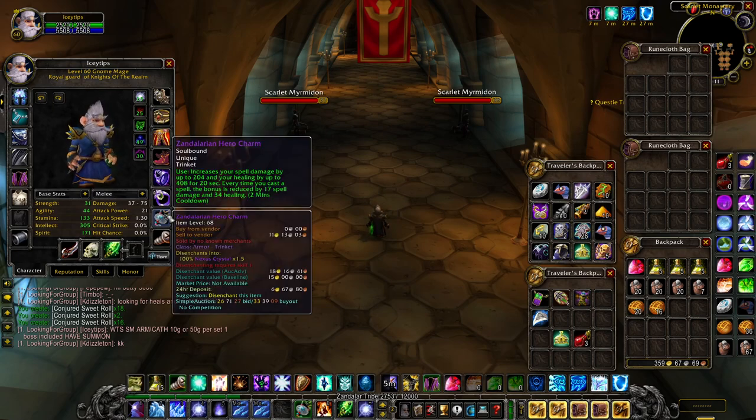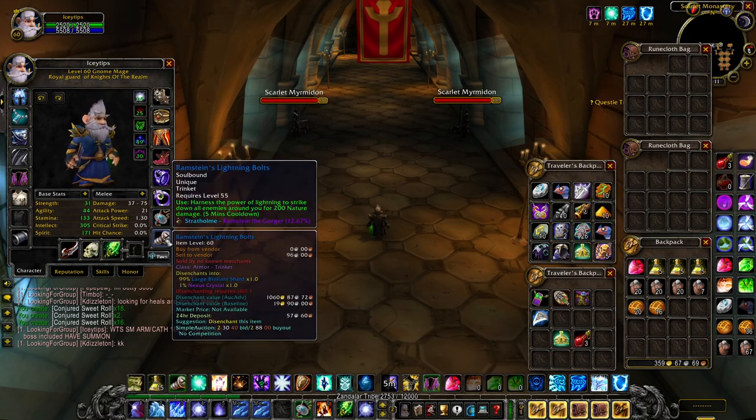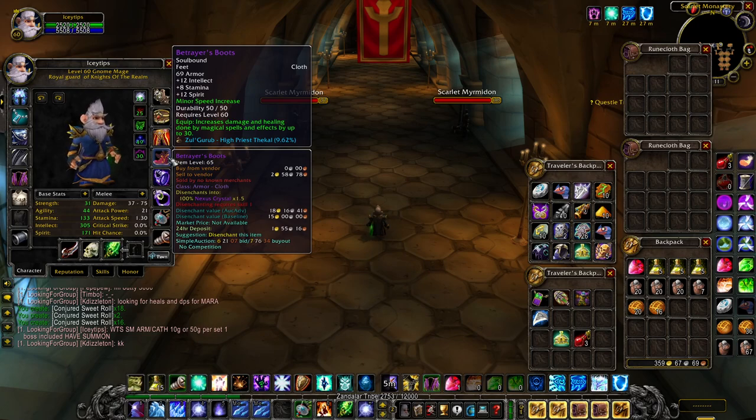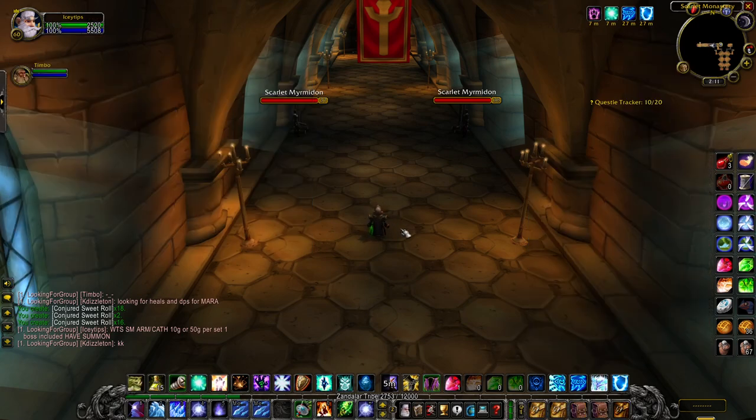Having the trinket Zandalarian Hero Charm is really good for doing more damage in a short amount of time, and Rammstein's Lightning Bolt will definitely help in the Armory section. Most importantly, on your boots you do need the minor speed increase enchant — without it you will not be able to do this.